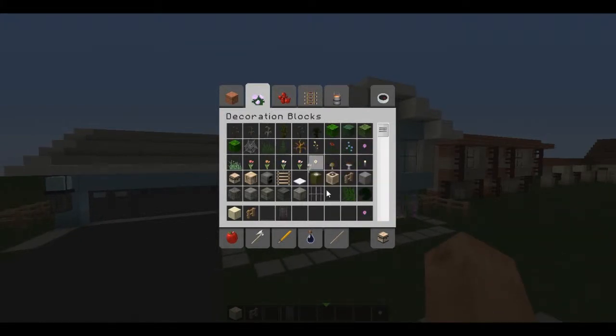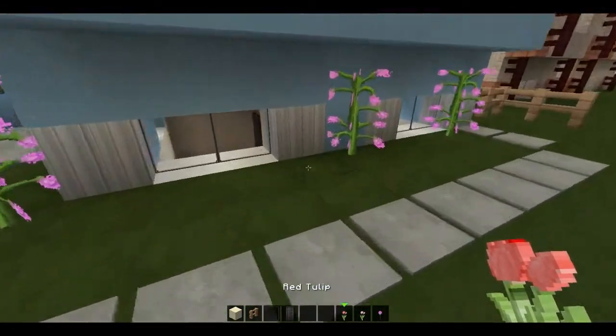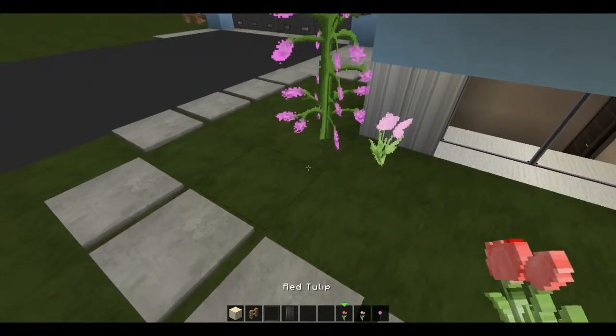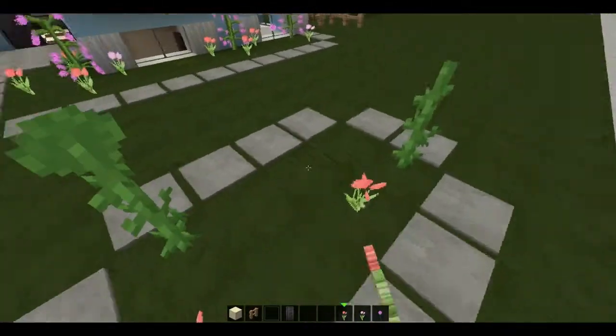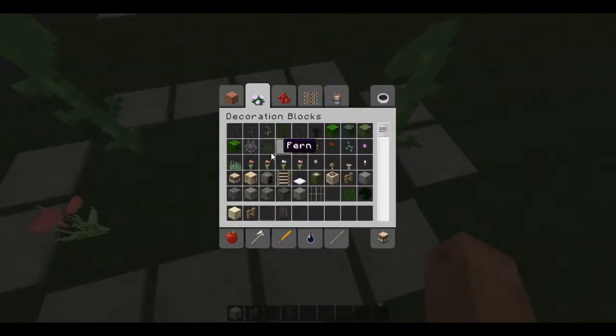I guess we'll get some oleums and tulips to go along with these. And an oleum, pink tulip, and I guess we'll go with both through this one. Let's go ahead and throw down a couple of these in front too, and clear the inventory again.